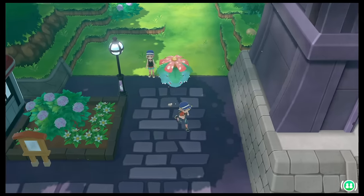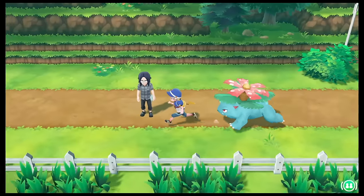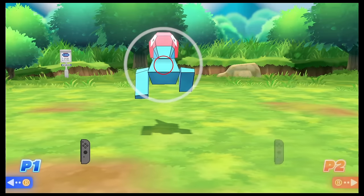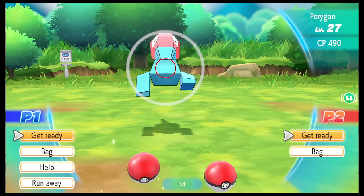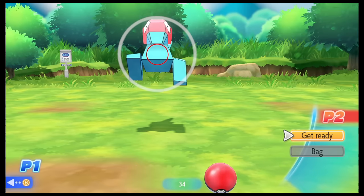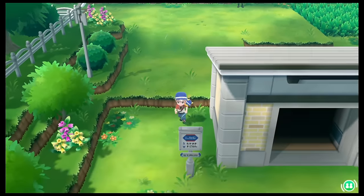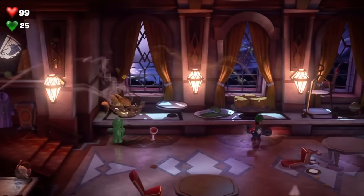Let's Go Eevee and Let's Go Pikachu are basically remakes of Pokémon Red, Blue, and Yellow. The second player doesn't do a whole lot outside of battles, mostly just running around, but I've found it really enjoyable to team up and fight against other trainers and catch Pokémon. Not everyone will love this as a co-op experience, but I do.